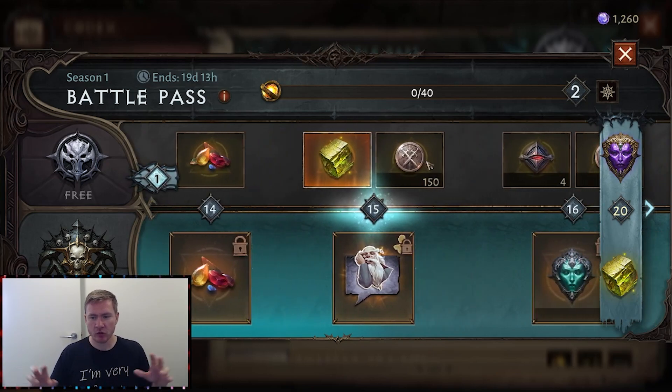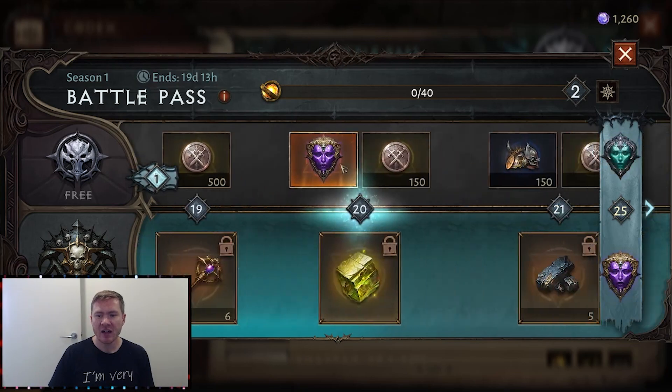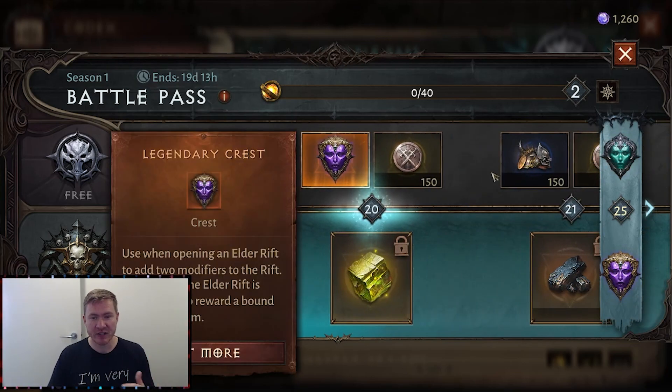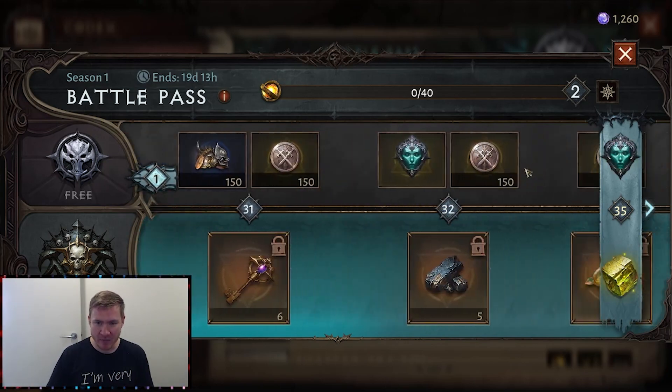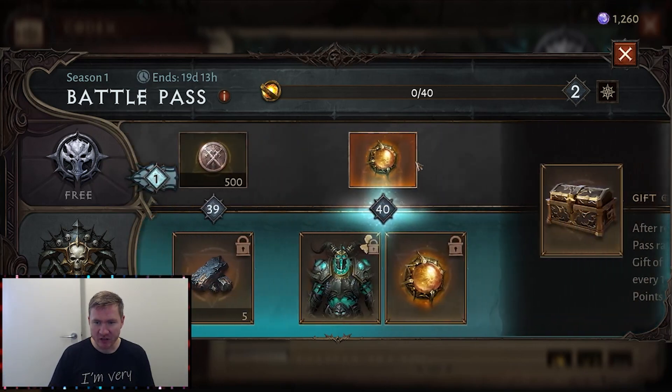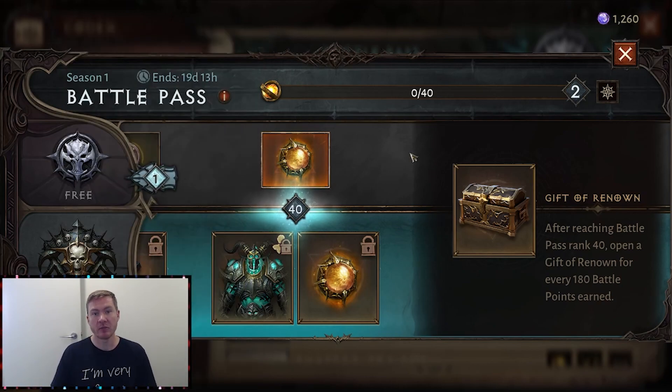These aren't quite what we're talking about in this video, but we do get a legendary gem here at level 15. We get a legendary crest, which makes us much more likely to get a legendary gem in an elder rift. And then at the very end of the battle pass, we get a two-star gem. It'll take a little bit and we do have to grind and push through it, but this is a good way for us to do it as a free-to-play player.